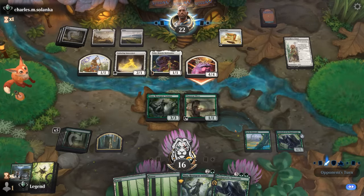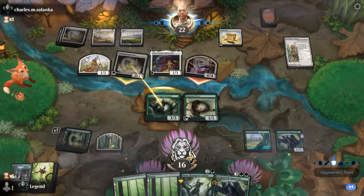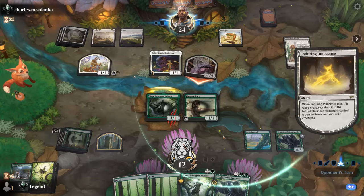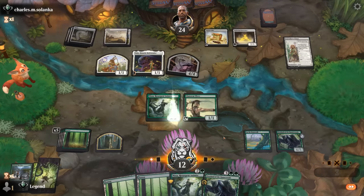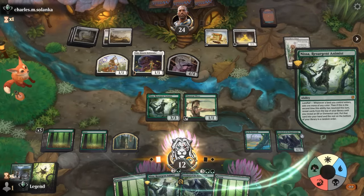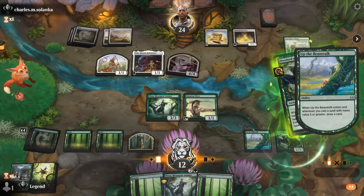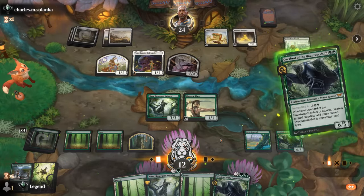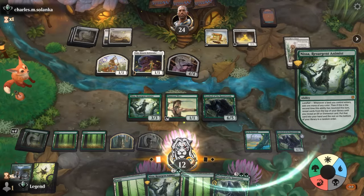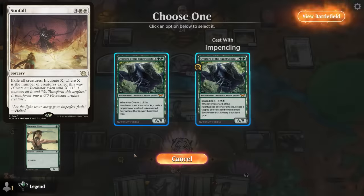Caretaker's Talent can draw them even more cards. We'll block the Innocence and take four. Opponent could sack Carrot Cake to draw two more. Another Overlord we can still run out. Not sure if the opponent is still playing Sunfall despite having Enduring Innocence — it would be pretty painful here.